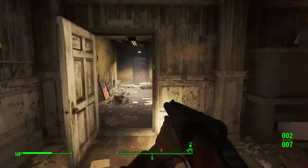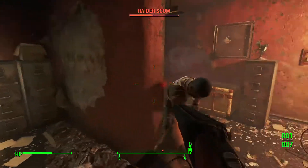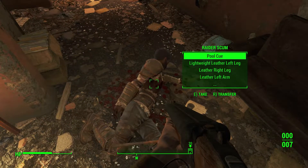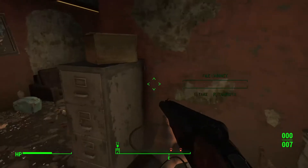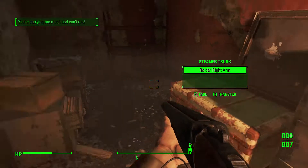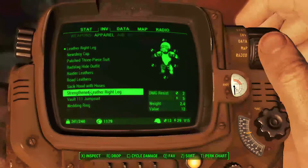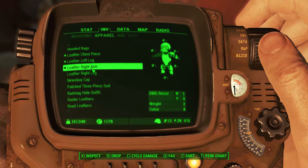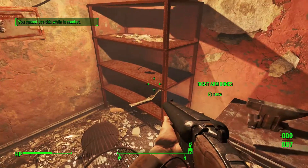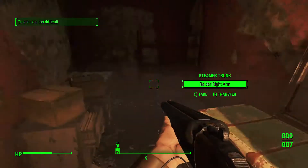Alright, come on, stop causing trouble. There we go. Strengthened leather right leg - let's check this out and start equipping some of the stuff that's better for me. No way I'm cracking this - the lock's really strong, so I can't get it now, that's not good.